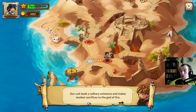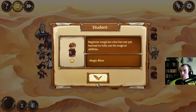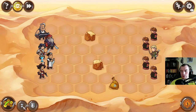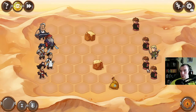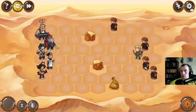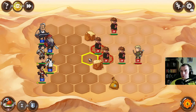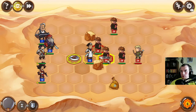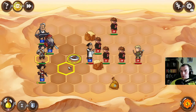Our cult leads a solitary existence and makes modest sacrifices to the god of fire — just modest ones. Does not know all the intricacies, but you are to be captured and taken to the master. Suppose we don't want to be. The beginner magician has not yet learned magic flow. So we've got a bunch of melee guys and a set of archers — all pretty weak though, and bad initiative as well.